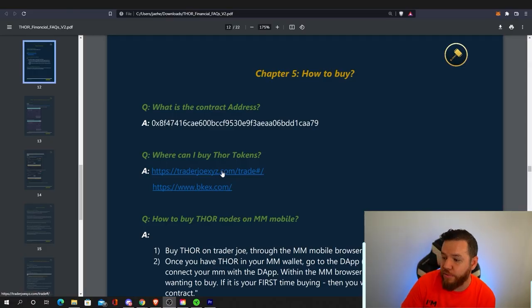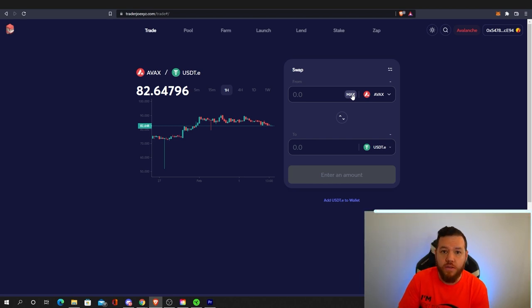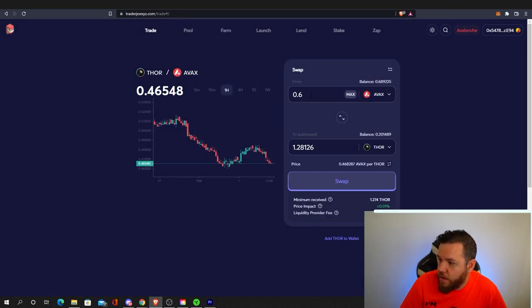If you decide you want to risk it for the biscuit, here's how to buy Thor and create your first node. To buy Thor token, go to TraderJoeXYZ.com. First you need AVAX — you can buy AVAX on a platform like KuCoin, then send it from there to your MetaMask wallet. Leave AVAX on the left, switch the output to Thor, insert the amount you'd like to buy, and simply hit swap. It's that simple.